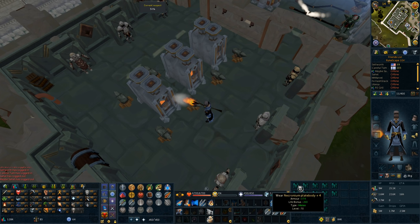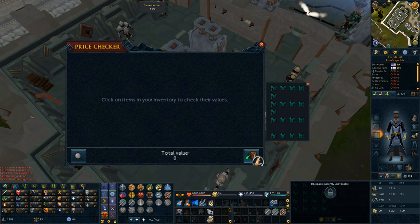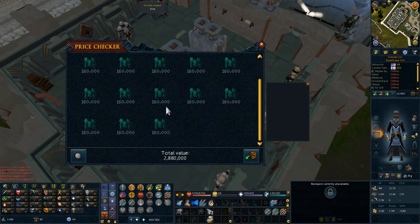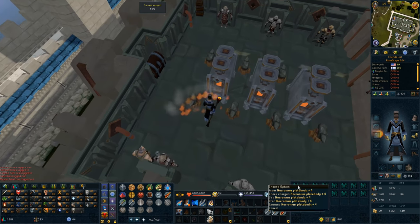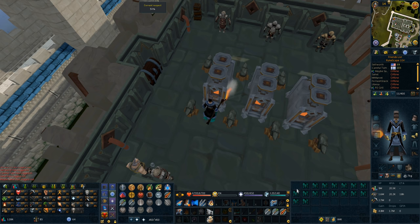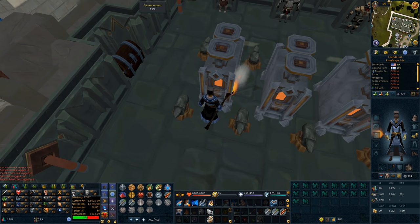What you've seen my invent is 18 necronium plate bodies for. Although it seems tempting to quickly alch them for close to 3 million coins, we're actually going to burial all of these for 20,000 experience each. This will get me almost exactly to level 80 smithing, and as soon as we've done that, we can start mining bainite that alchs for double.